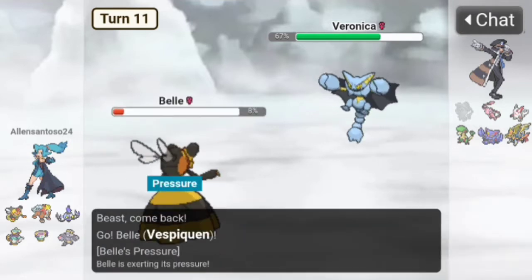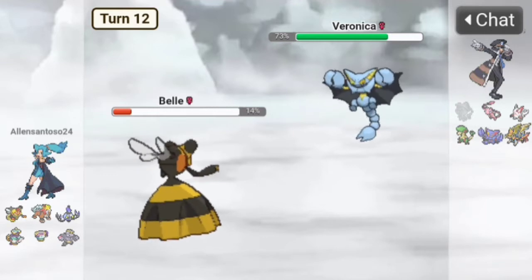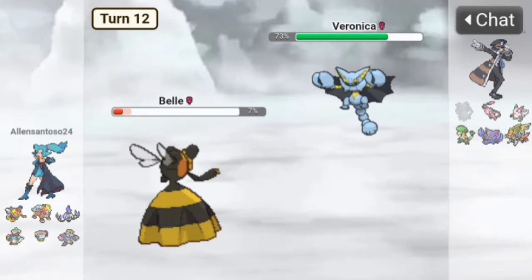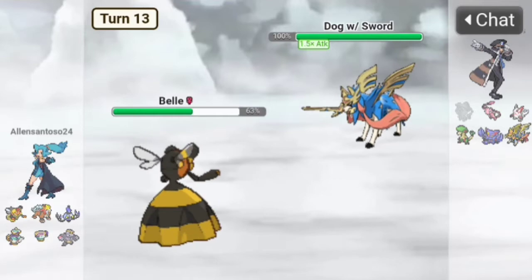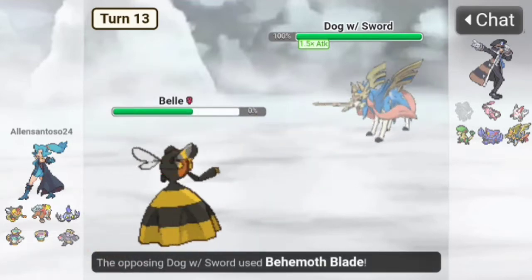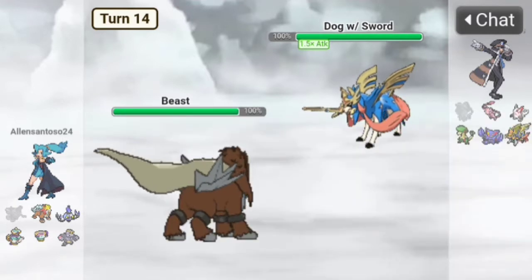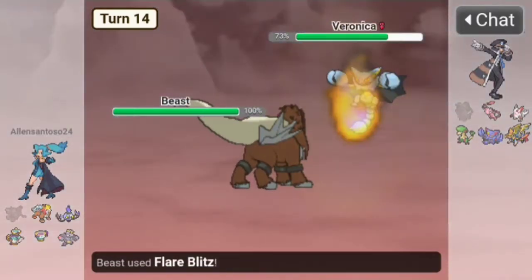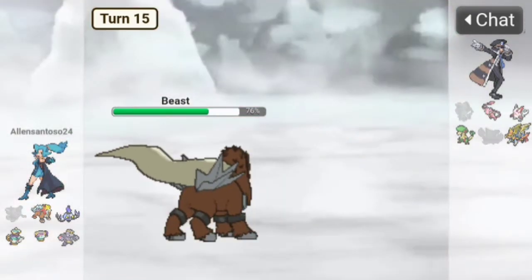They might have Leftovers, not Poison Heal. They do Earthquake, let's Roost. They go back to Breloom — U-turn does nothing. Let's Roost. They go to Zacian — let's Roost again. It uses Wild Blade, goodbye. Now let's go to Beast and Flare Blitz. They might go back to Gliscor but we Flare Blitz anyway — it does tons. They go to Gliscor, we Flare Blitz again, we're faster. Flare Blitz, goodbye Gliscor!